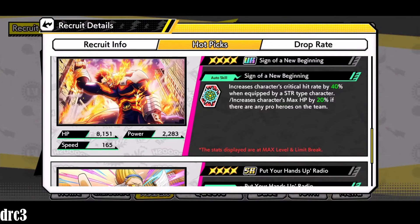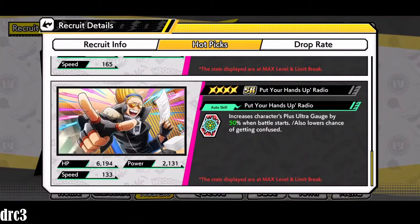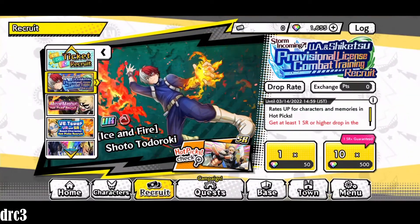The SR memory 'Put Your Hands Up Radio' increases the Plus Ultra gauge by 50% when battle starts and lowers the chance of getting confused. Any memory that raises your Plus Ultra gauge is going to be pretty decent, especially in PvP — if you can Plus Ultra on the very first turn you're set. For example, Kaminari being able to Plus Ultra on turn one is very useful.